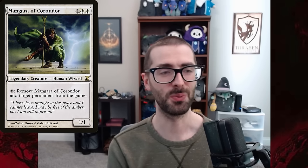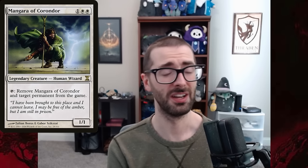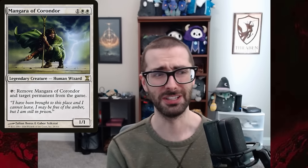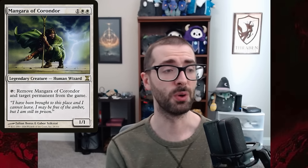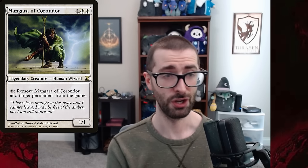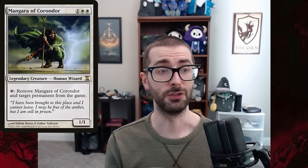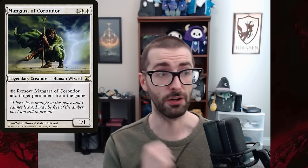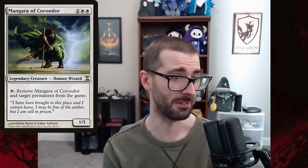This is a really sweet card that used to be kind of the engine that defined Death and Taxes. To understand why this card is good you need to understand the templating of the ability. Mangara's tap ability says: remove Mangara of Corindor and target permanent from the game. Note that the target is the other permanent. So if you bounce or flicker Mangara in response to its activated ability, you still get to exile the thing even though Mangara is not exiled.